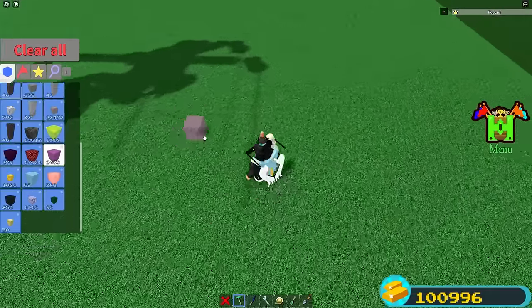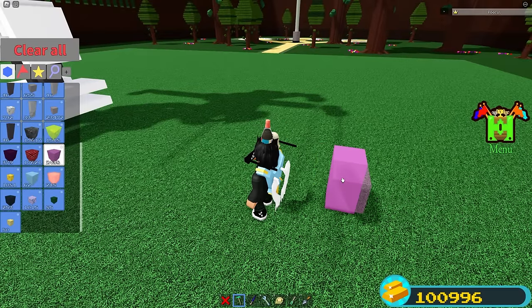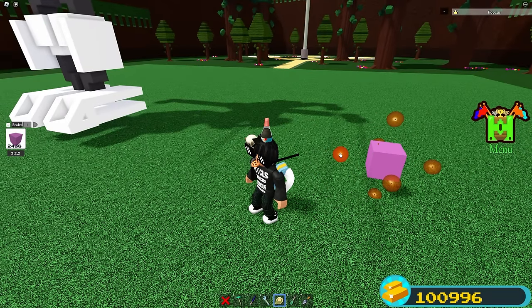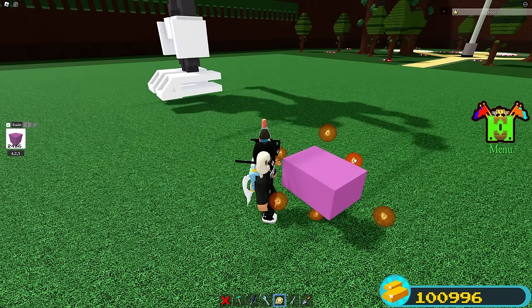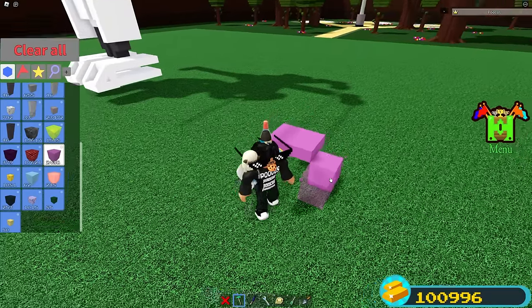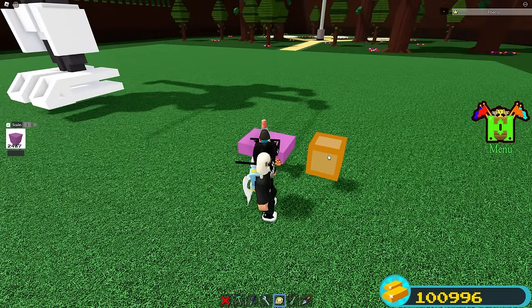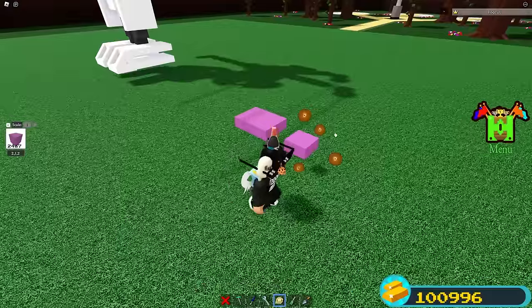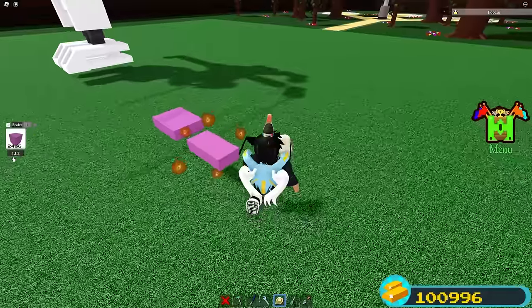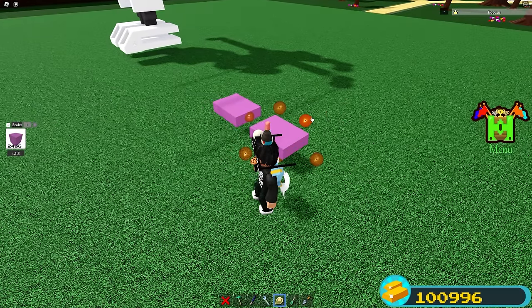First, go ahead and select your plastic block and place one block on the ground. Then place another plastic block on top, then delete the one on the bottom. Go ahead and scale it two times — one, two — and scale it one time like this, then scale it down. Place a block right here, place another block right here, and place a block on top. Then delete the two bottom blocks and scale this down, scaling it until four studs. I'll be referring to studs in this tutorial — that's in the left middle right here.